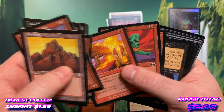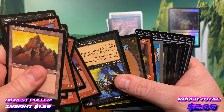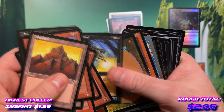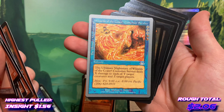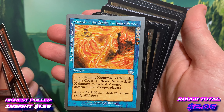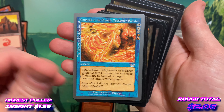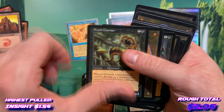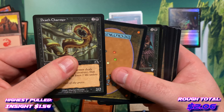Seal of Fire, Slingshot Goblin, a Morgue Toad, another Seal of Fire. That's another Un-set — Wizards of the Coast Customer Service — that's pretty funny, that is funny. And due to recent times I think people might not take too kindly to that. Death Charmer.